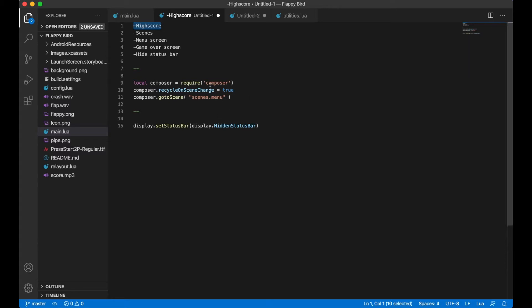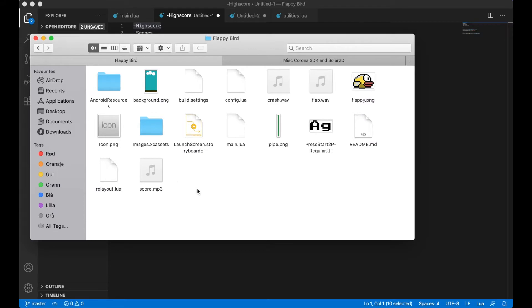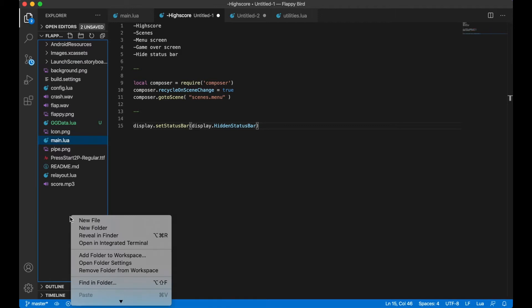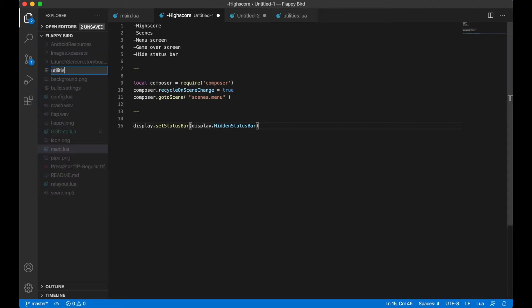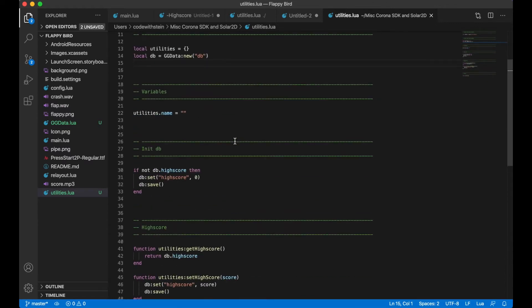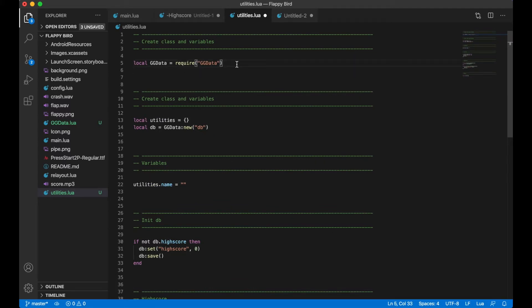To do this I need to include a library called GG data — I will post a link in the description to this. I paste it in and to make it easier to keep track of high scores and score sending, I want to create a utilities file. In the root folder I create one file called utilities.lua. First I import GG data, which helps us to read and write data to files locally on the phone, and then I create an instance of a class and then create the database.